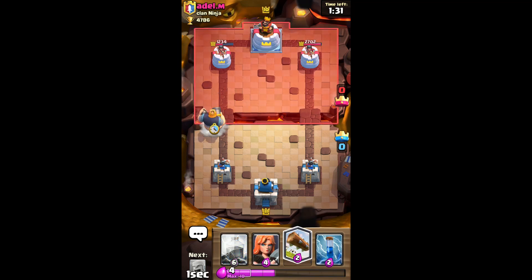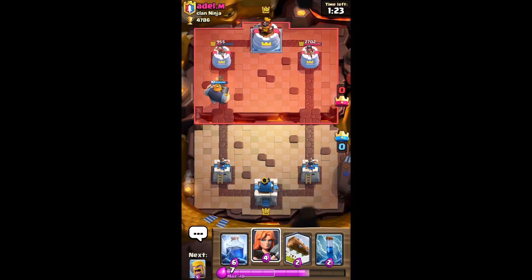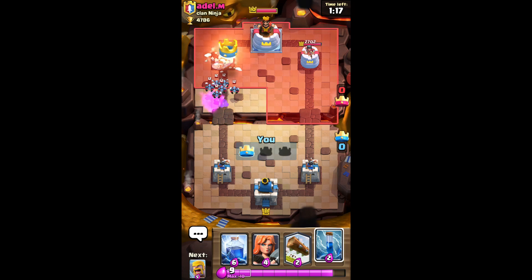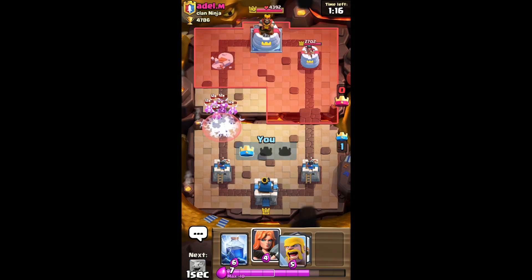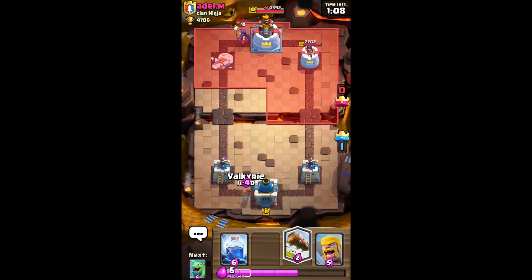Let's do it — Royal Giant at the bridge. Flier against the seed. My goal is just to take this tower first. I need to zap this first. We took his first tower down with both our towers at full health.